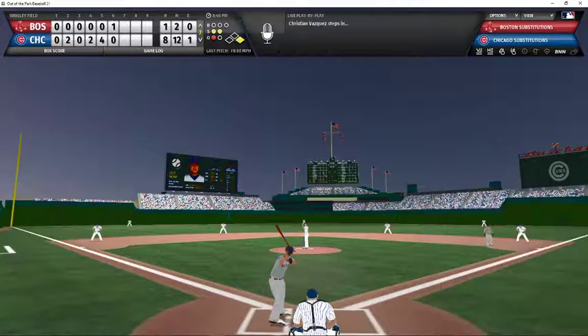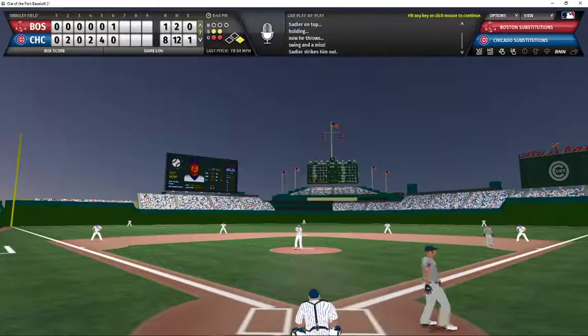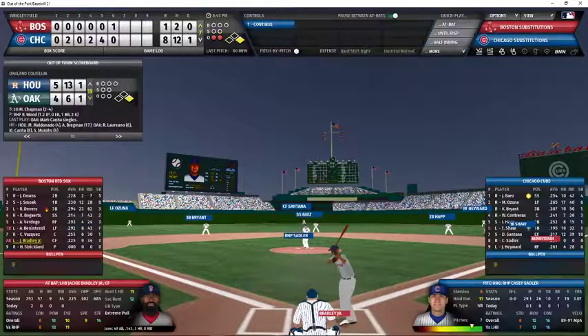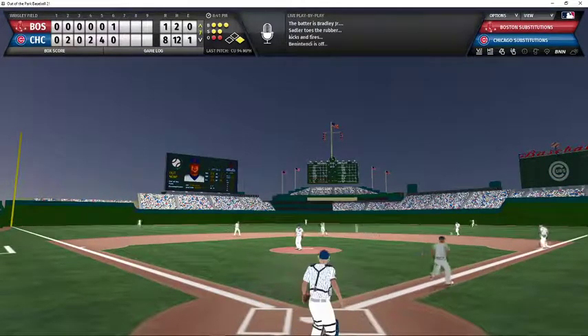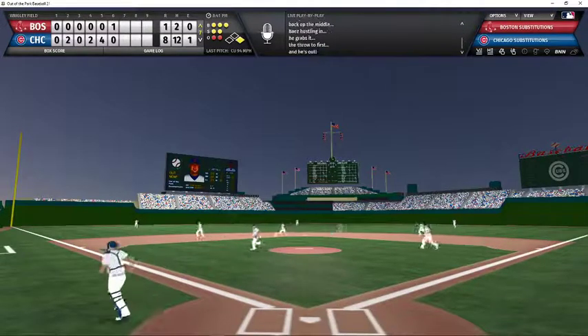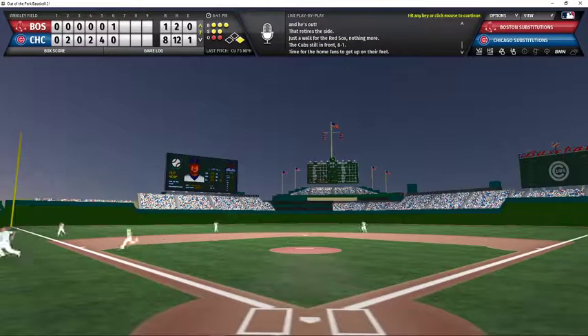Vazquez now the batter, 0-2 count — swing and a miss, strike three, a fastball that Sadler threw right past him for out number two. Jackie Bradley now batting with two outs and one man on — full count pitch, grounder up the middle, Baez in exactly the right place because of the shift, throws to first for out number three. We go to the bottom of the seventh inning, 8-1 Cubs.